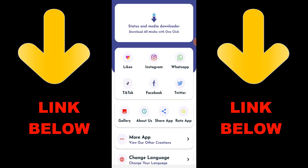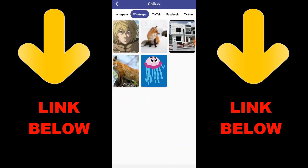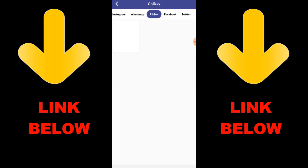To get this app, check the link in the description below. You're gonna love it because you can download any videos or anything you want from any social media or status. Once you download the app you'll see everything downloading right away. Go ahead and check out this app — it's called Status and Media Downloader, download everything you want in just one click.